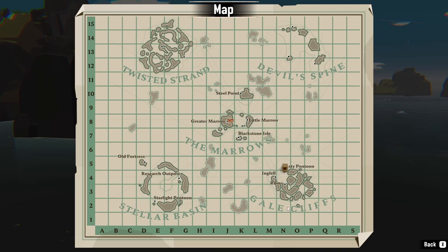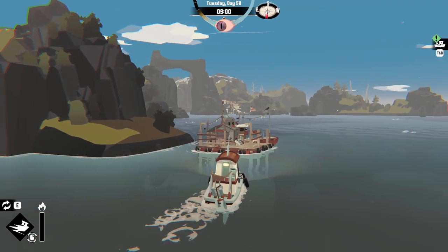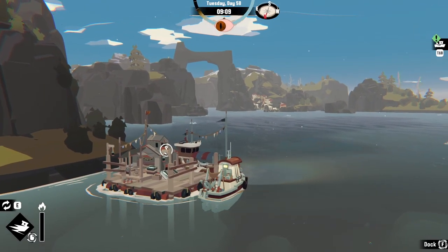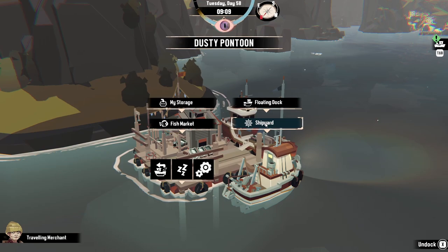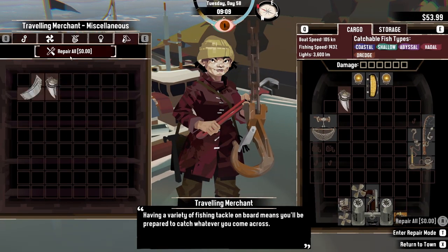So you go over here to the Gale Cliffs on the map, and you'll see all of this. Right here is the place where you can actually repair your ship and sell your fish and stuff like that. You're going to want to go to this place, and here this person has their own shipyard. You'll go to that shipyard, and if you go to this tab,